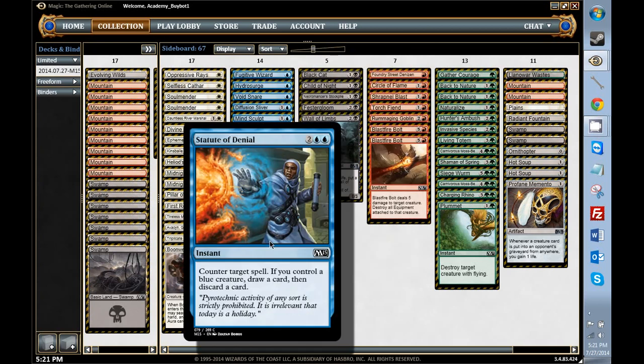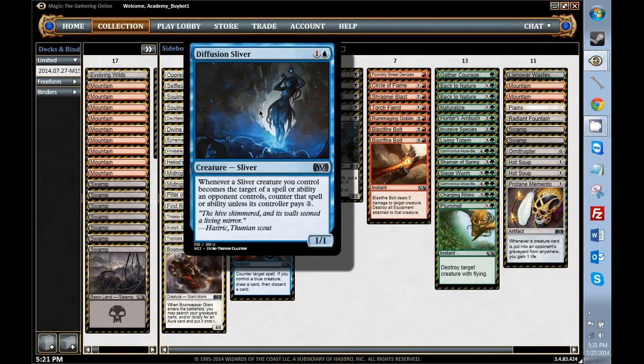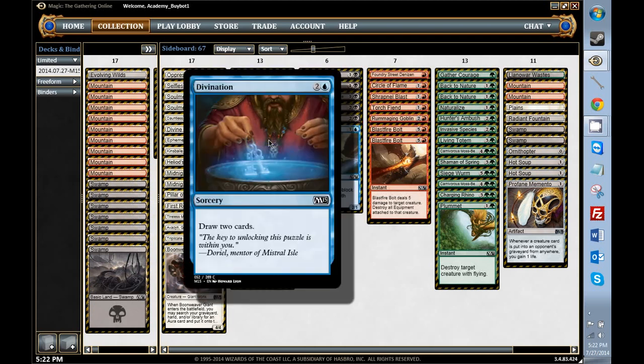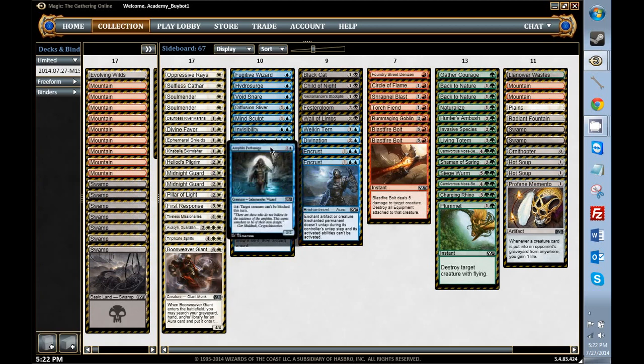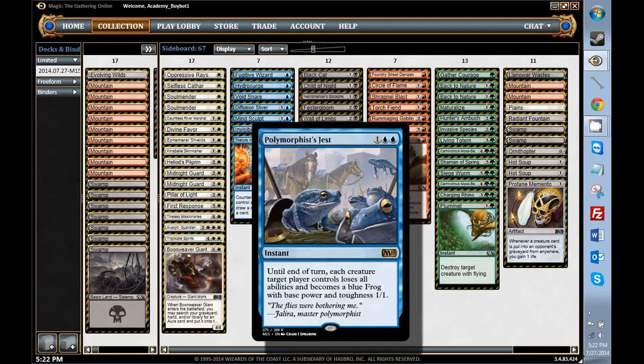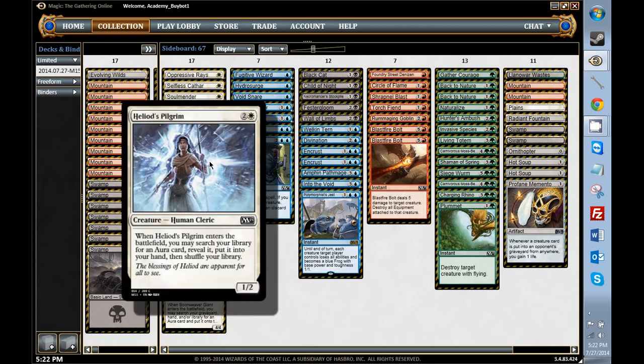In terms of blue, the cards that excite me are not Fugitive Wizard, not Hydro Surge, not Void Snare. Wait a minute — does that Sliver have an hourglass figure like a woman with hips and a bikini top on? That makes me very uncomfortable. This thing does basically nothing. These are okay removal spells for most creatures, and this is awesome. This is kind of like a cool combat trick that sometimes can just probably win you the game. Nothing here was super exciting. In Crust, you can look for it with Heliod's Pilgrim, so I was looking to play blue and white.